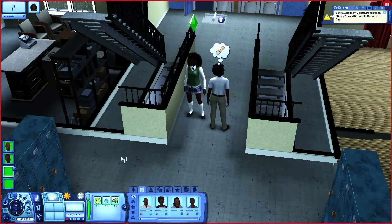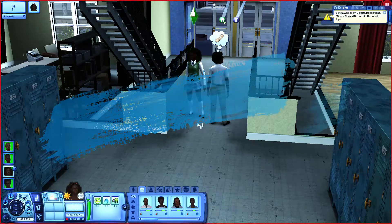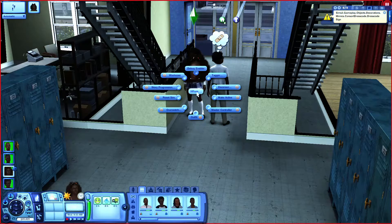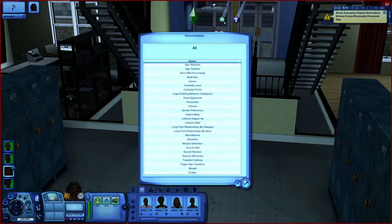So the most important part now is figuring out how to get these uniforms applied to all of the teen girls and boys in our world — and this is the very, very simple part, and where Master Controller comes in again. So we click Ayesha here. Since she already has the uniform, we go to NRAS Master Controller, Intermediate, Transfer Clothing. We're transferring it by age, and these are all the other teen girls in town.